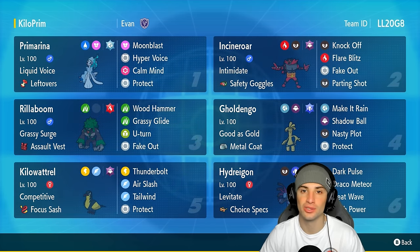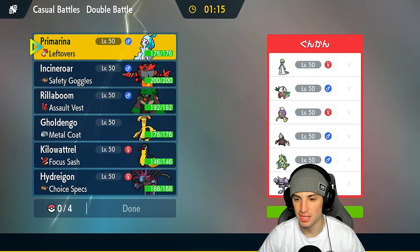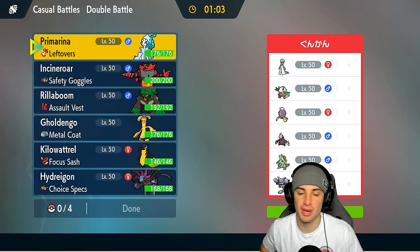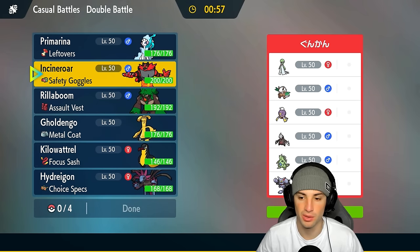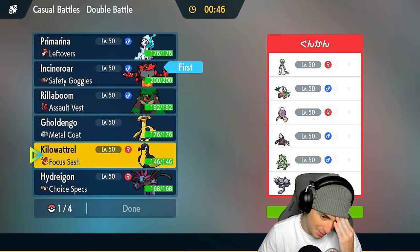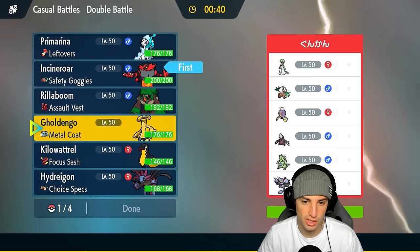Match number one — we're going up against a Tyranitar, Exeggutor, and Gliscor team. Exeggutor and Tyranitar are a top tier combo, and we don't have any weather control but we do have Tailwind. They also have Driftblim, Shiftree, and Gardevoir. Kilowattrel is more of a late-game Pokemon here since they have two Ground types, so leading Incineroar makes more sense to deal with physical attackers like Tyranitar, Exeggutor, or Gliscor.